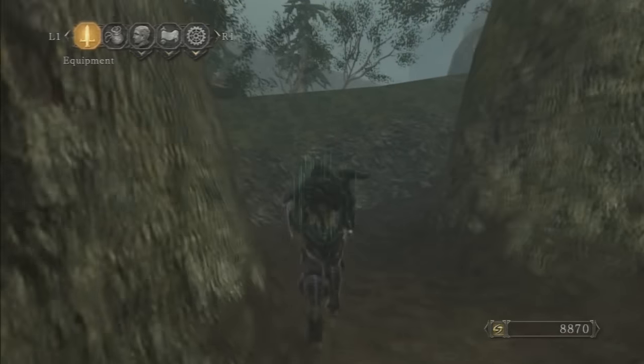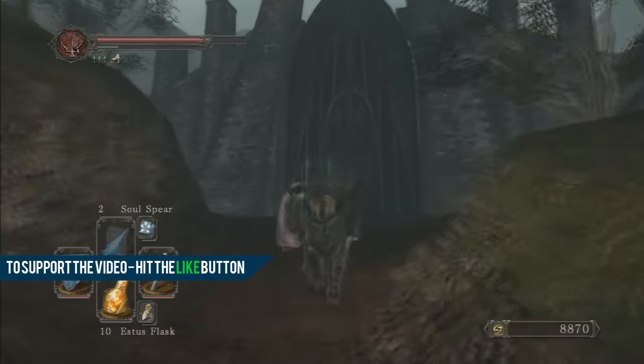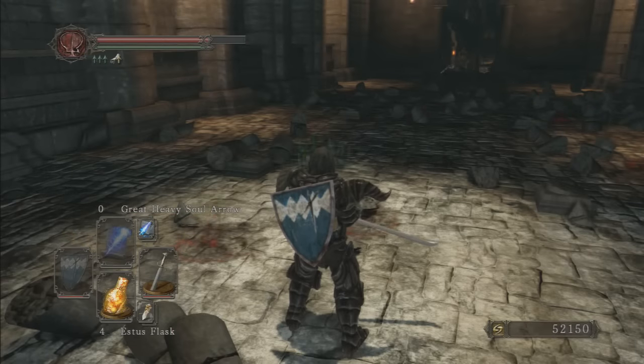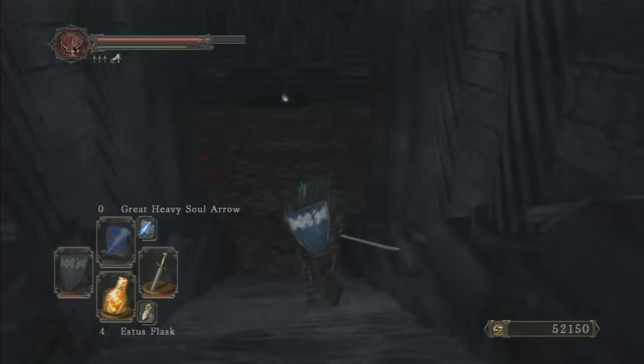A lot of people have been asking how do you produce the symbol of the king? First off, more than likely you are not expected to have done this yet. You will need the King's Ring, which is way later in the game. You get it when you fight the boss fight in the undead crypt — after you fight that boss fight, make your way down here.